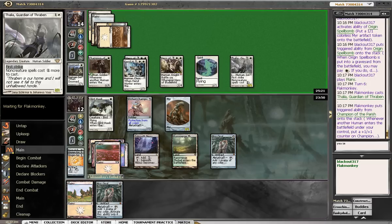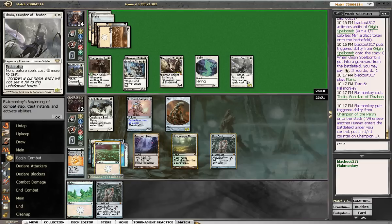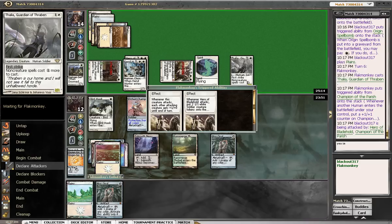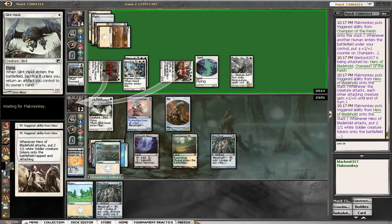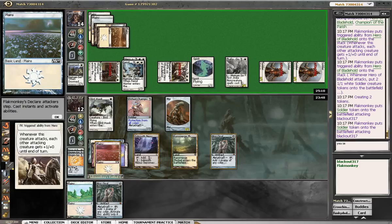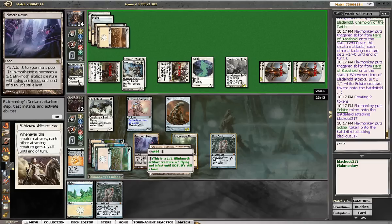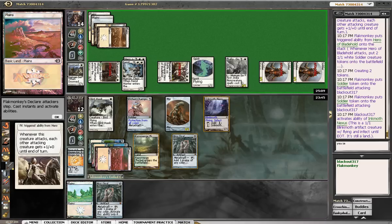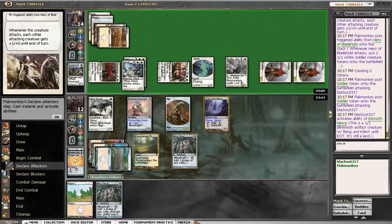That's flying for us. It's coming in with everybody. It gets two 1-1s. We're going to animate our land. We'll see what happens.